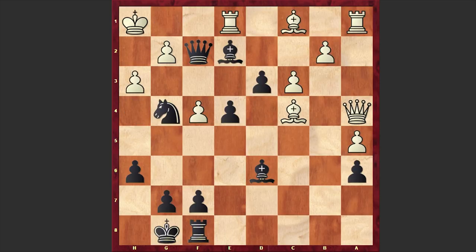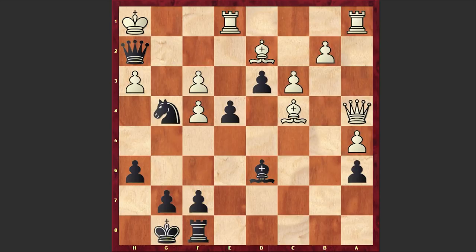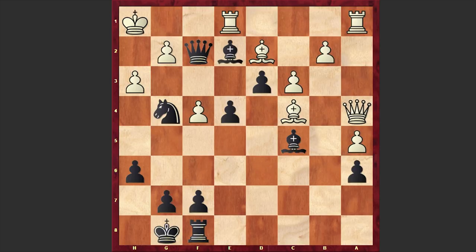Ng4 — and already black is threatening a smothered mate. H3: white is opening up a loophole for his king and attacking the knight, but now comes Qf2. You can't even touch the knight because you can get checkmate on the spot. That's why after Qf2, white played Bd2, protected his rook, but even this can't help white. Here comes Bc5 — not the strongest continuation though, this is also winning. Bf3 is actually winning on the spot: if gxf3 then Qh2 checkmate, and if Rg1 then Qg3 with a mate to follow. In our game we have Bc5.